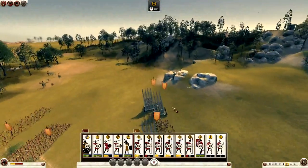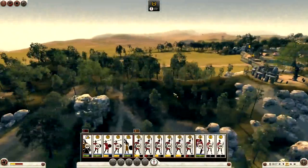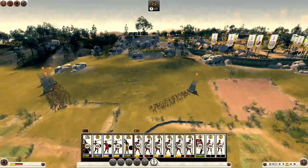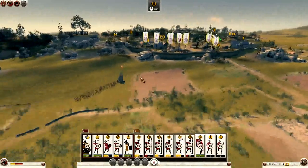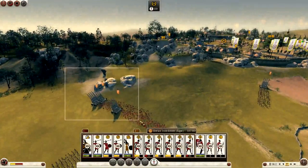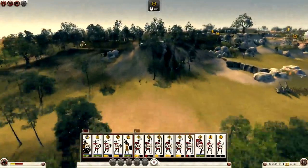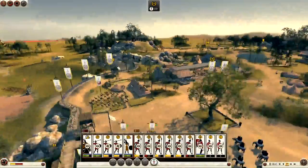Looks like they're taking their ladders somewhere. If they think they're going to go up there, I don't think they can actually get through the gap here, because this is where I attacked from last time. They can send them up there if they want, but it's going to take ages to get around to the gates around there.